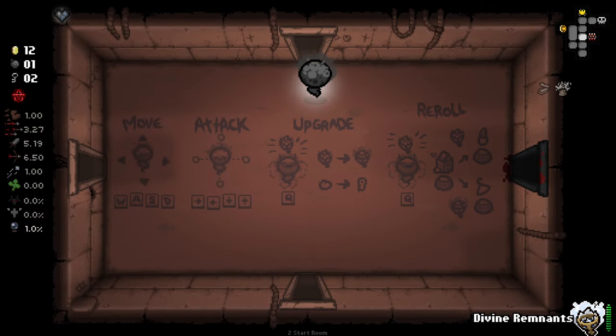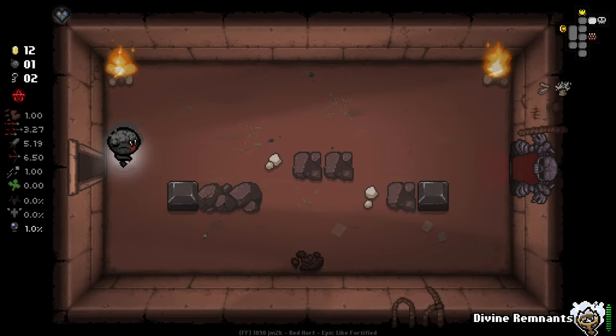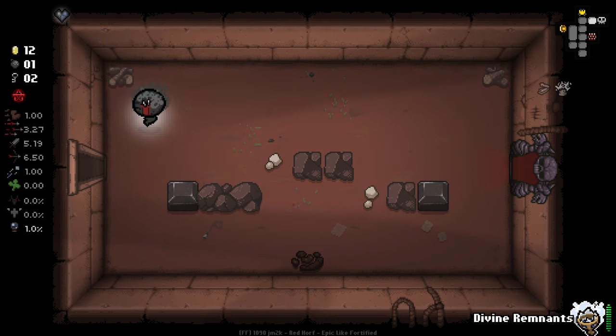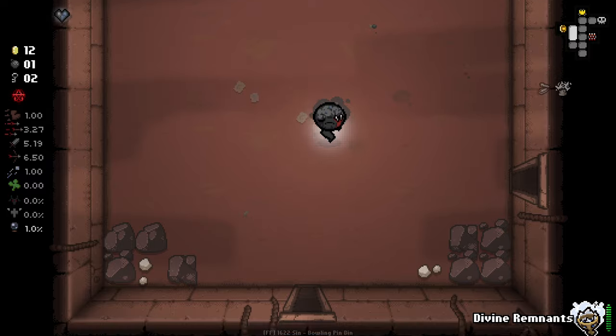I'm gonna quickly see if we can find a secret room here, although I'm not actually sure where it is, to be honest. It seems like it would be right here, but that would be kind of odd positioning-wise. Where else could we be looking? As the Lost, I kind of want to min-max as much as I plausibly can.